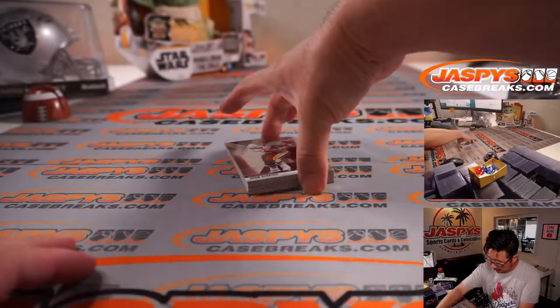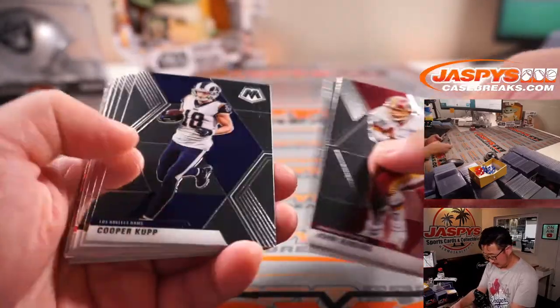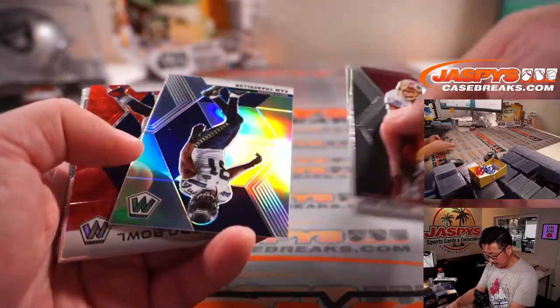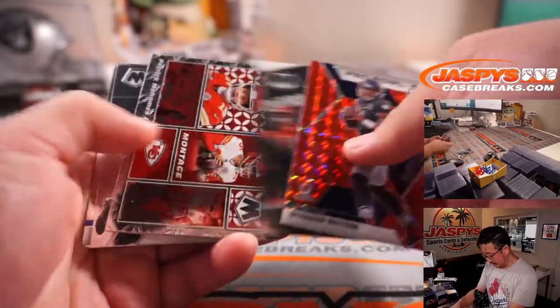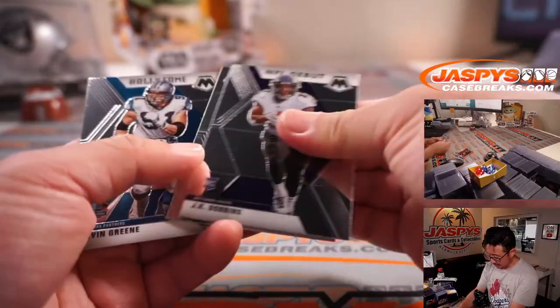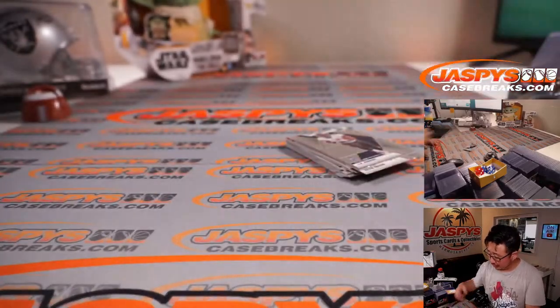I don't know if there's an autograph in there, but let's see what we've got — maybe there is. We've got a silver, a silver Cam Chancellor, a Deshaun Watson, T. Higgins, J.K. Dobbins, Tyler Johnson, Kevin Green. All right, nothing too crazy there.